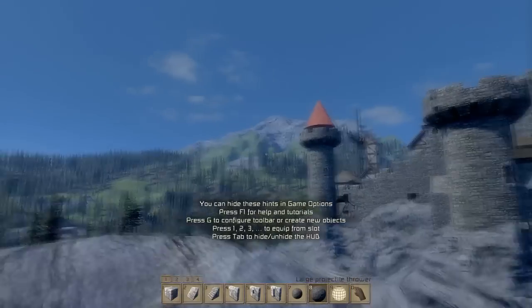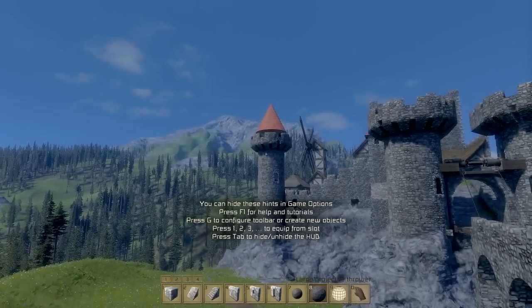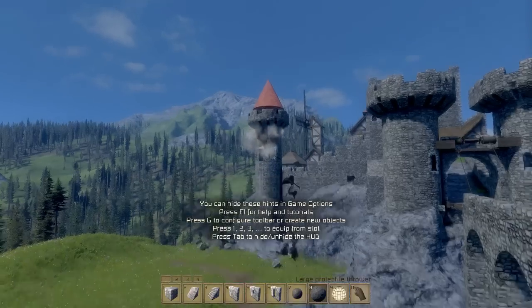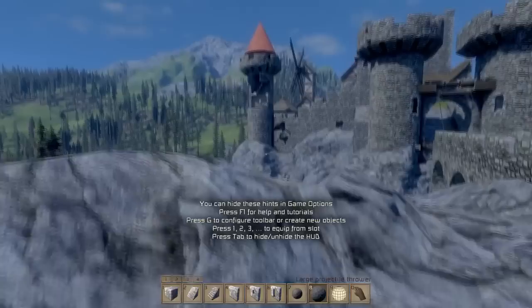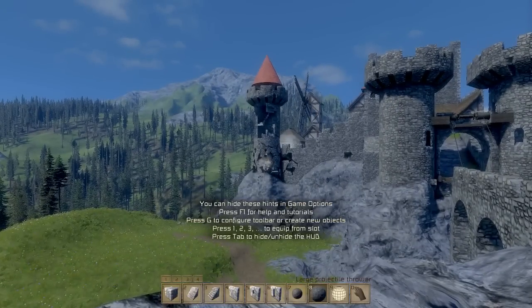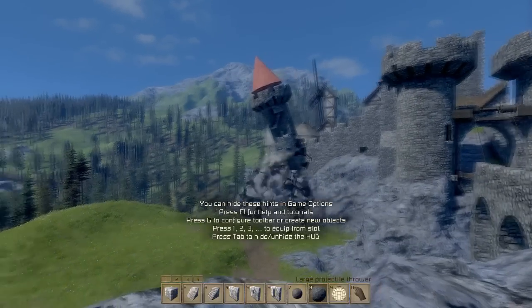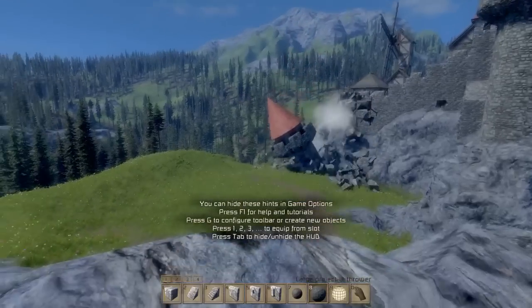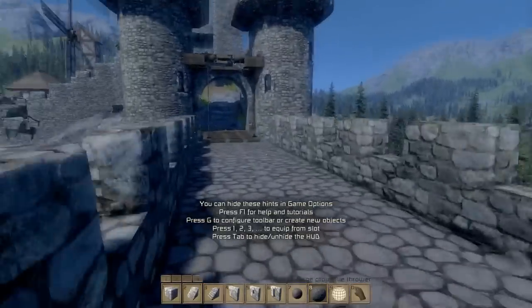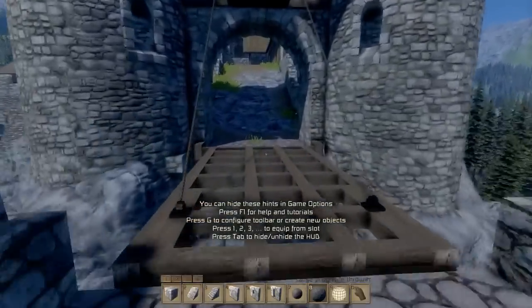Because if you start using the bigger projectiles, then it is a lot of damage — it more or less takes out the entire side of the structure, which would be very bad if you were in said tower trying to defend it. You guys have seen me play the game Stronghold, and you've seen how...